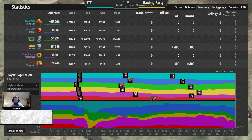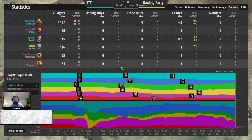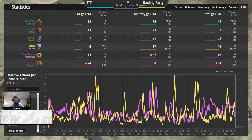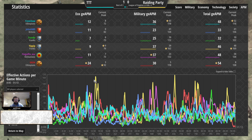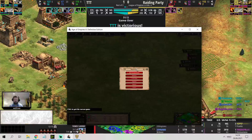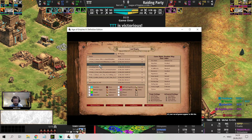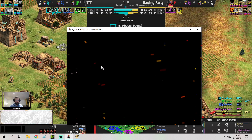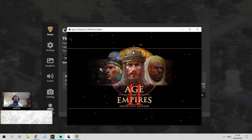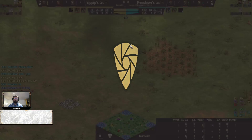The second game is on Four Lakes - a more open map than Arabia, plays out quite differently because you have to wager priorities as to how much you want to invest into the fish on Four Lakes. TTT won the first game, now going to the next one. We'll speed this up a bit as we're done with the other games - it's Dark Age. Let's have a look at the civilizations. Again a mirror in the pockets - they're really try-hard with the civ selections. Lithuanian's in the pockets.